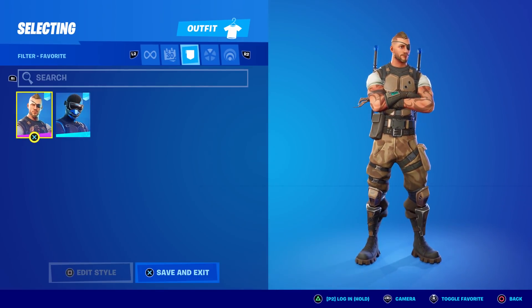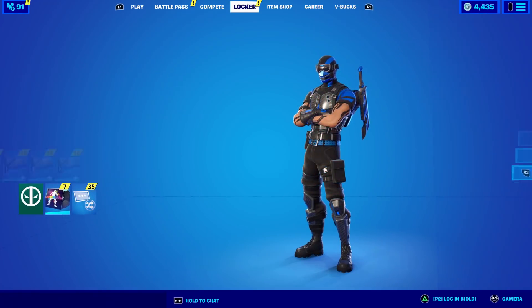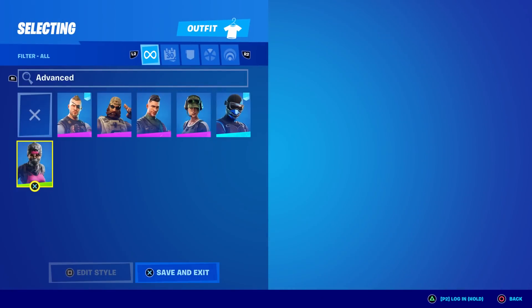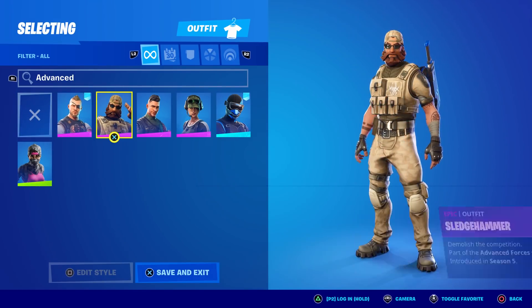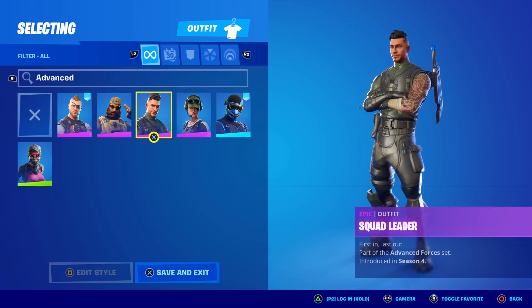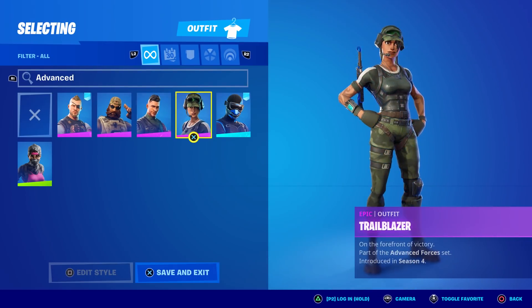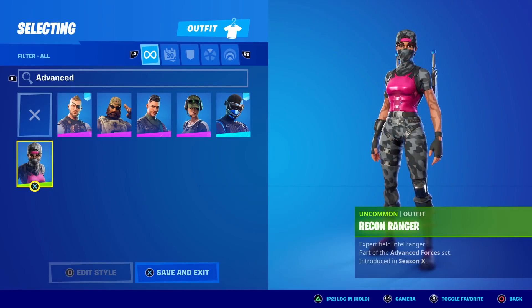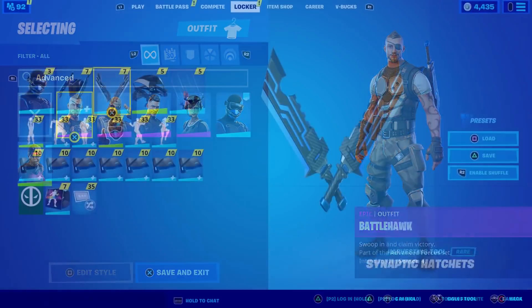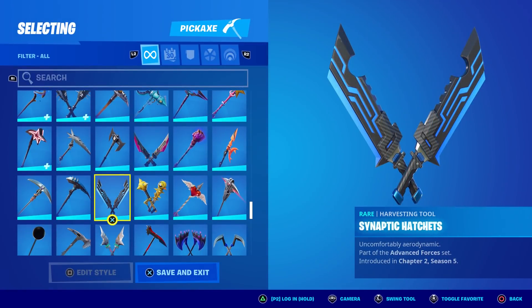There's more than just two in this set. All these guys are in the Advanced Forces set: Sledgehammer with his weird tattoos, Squad Leader with nice tattoos, the Trailblazer, and even Recon Ranger — all Advanced Forces. Pretty cool.